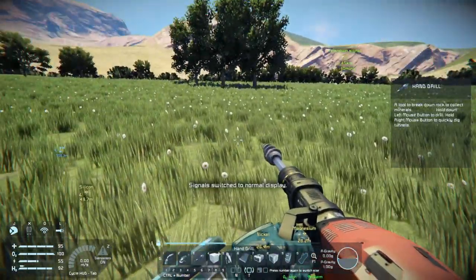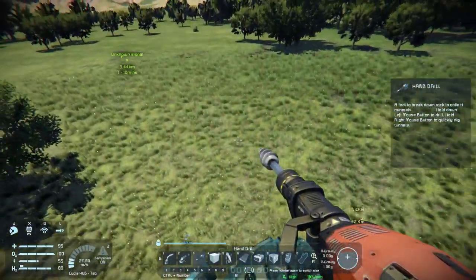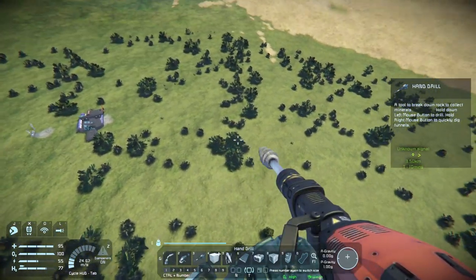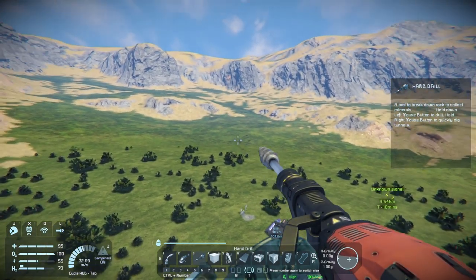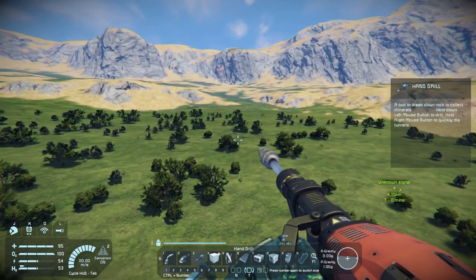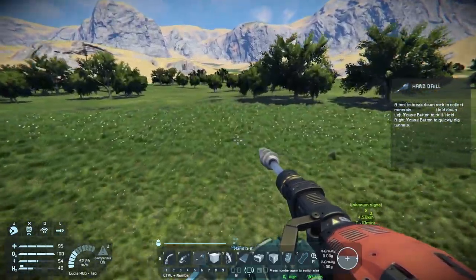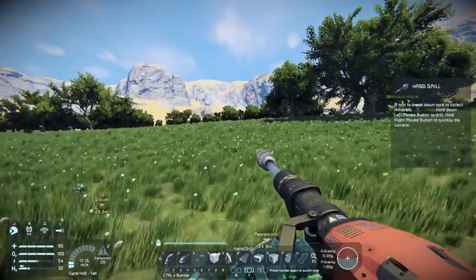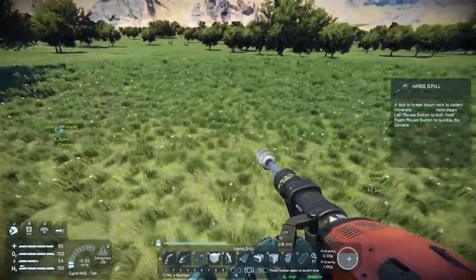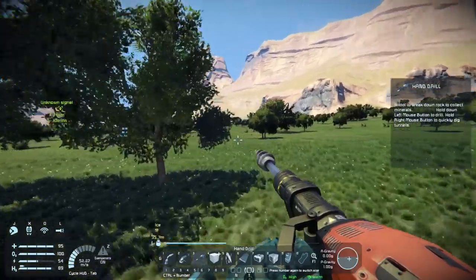If you're not seeing anything near those dark splotches, press H a couple times - there are a couple of signal display options and if signals are switched off you won't see anything. Flying really high makes ore splotches very obvious. We found some magnesium, nickel, and silicon nearby - it's pretty common for those three to appear together. There's also some ice down there, which is really good since we don't appear to be near an ice lake.